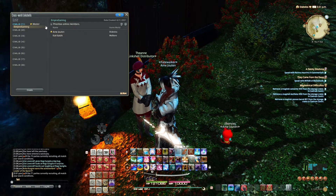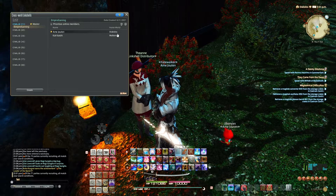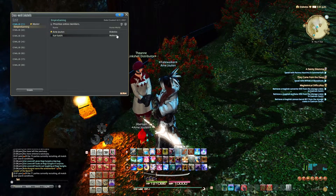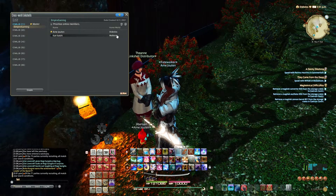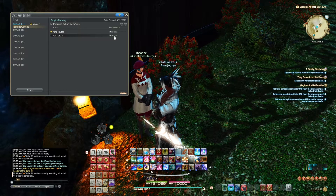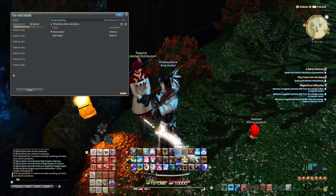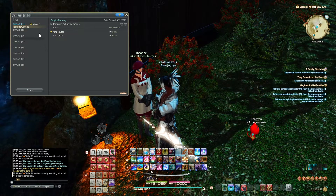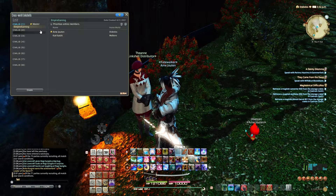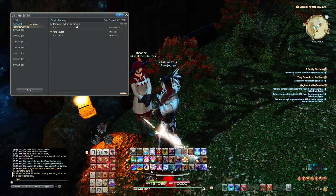You can see I'm already inside a link shell with my friend on a different server within the same data center. A data center is essentially all the worlds of the same type — so when you picked Aether, Primal, or Crystal, that's your data center. They share the same data center, which is why I can make a link shell with her. You can make multiple, but you have to have two players within the link shell or it will disband within 24 hours. Unique naming applies here as well.